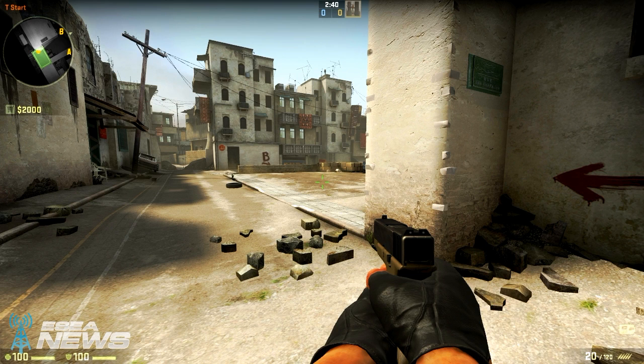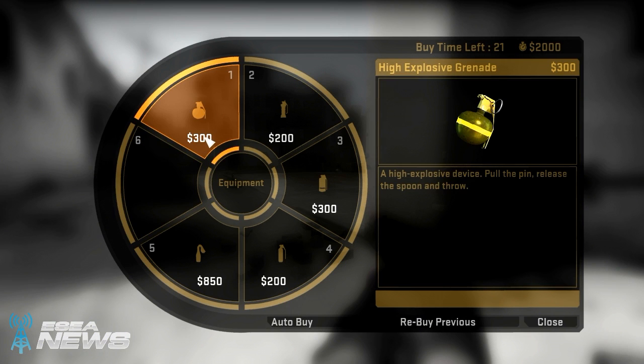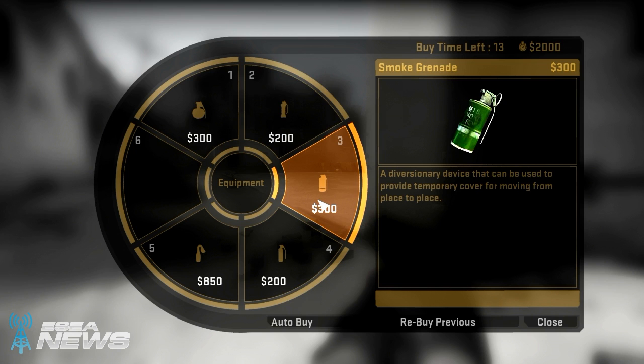Welcome to another weapon guide for Counter-Strike Global Offensive. Today we've got a lot to go over, as we'll be covering all of the grenades except for the Molotov, because we've already detailed that in a separate video, so make sure you check that one out too. The prices for the HE, flash, and smoke grenades are the same as they've been in older versions of CS, and the newly introduced decoy grenade is priced at $200.